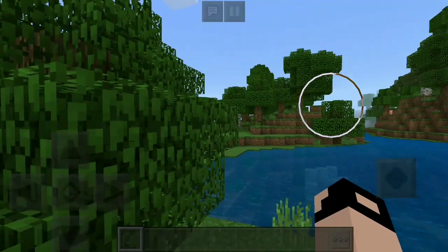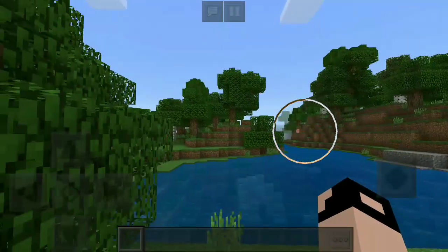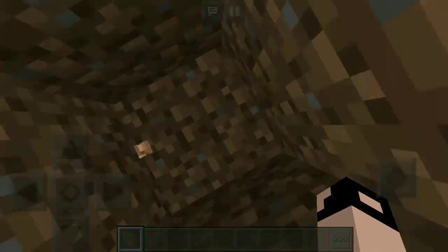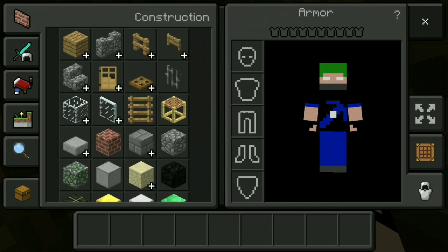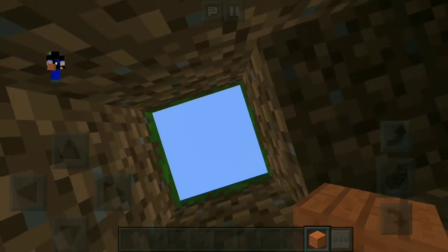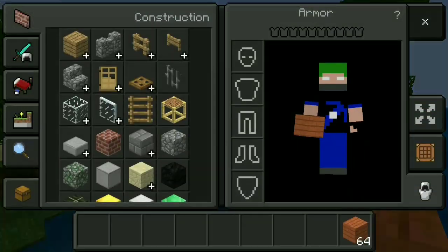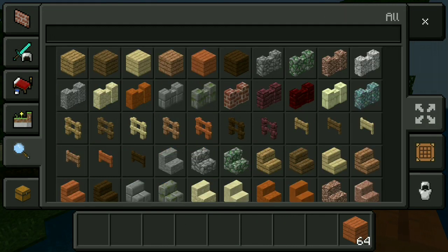You guys can see everything looks normal — only the buttons and UI look different. The game always looks the same; blocks and everything are the same. I had a doubt that in a dark place the button might not display, but it's displaying. Let's go back outside.